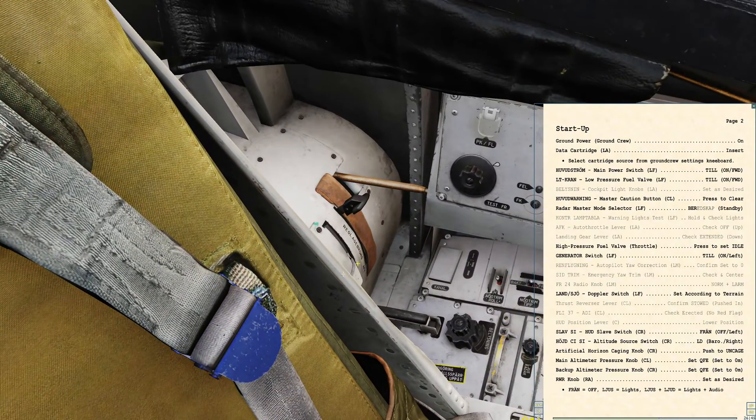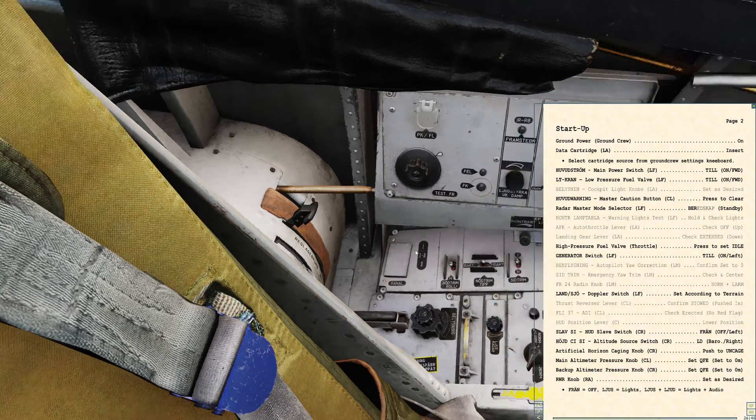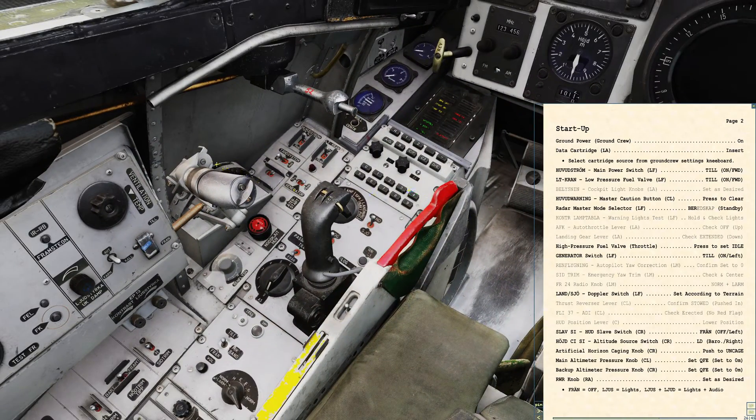Over my left shoulder, we want to make sure that the automatisk fart control, or AFK — that's the autothrottle — is up, meaning disengaged. Gear lever should be down — confirmed. The high-pressure fuel valve is controlled by the throttle. We rock the throttle out of cutoff and into the first detent — that engages the high-pressure fuel valve and means the system is ready for engine start. The generator switch we flip to 'till' so it's ready to engage once the engine is running.